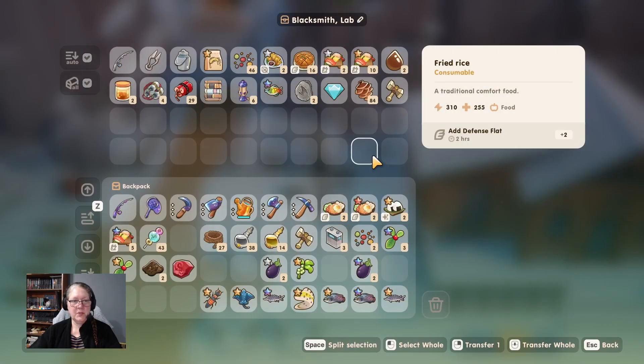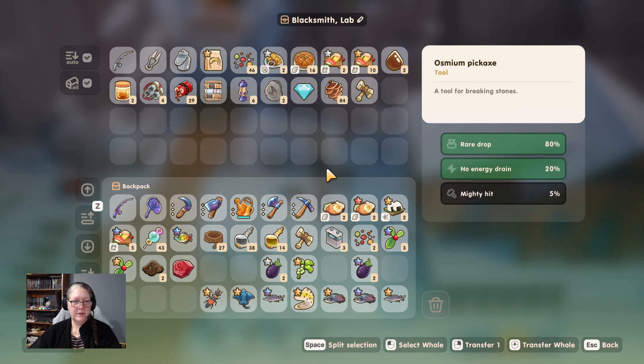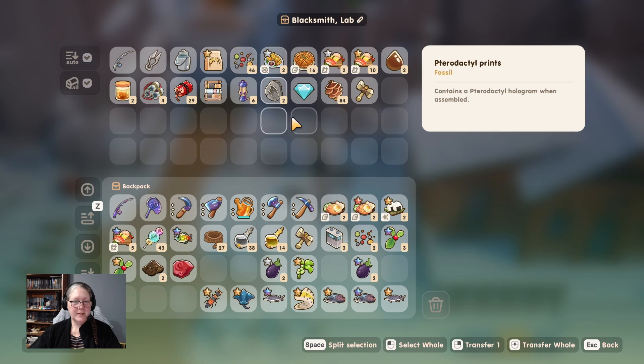Blacksmith and lab - it's Wednesday so the lab will be closed. I'm just going to take this out and ship this poor little fish. I know I should be growing a ton of tea leaves too, that should be going in my seed box.